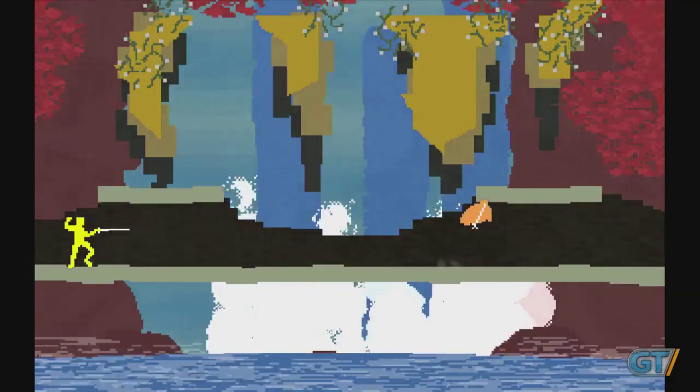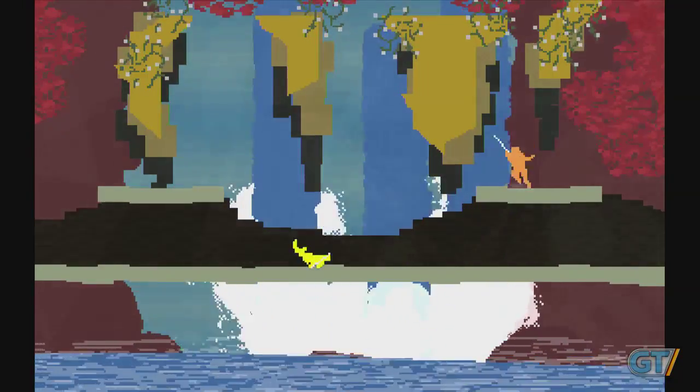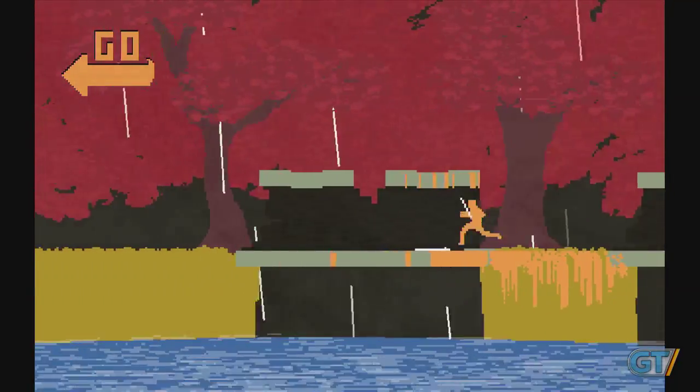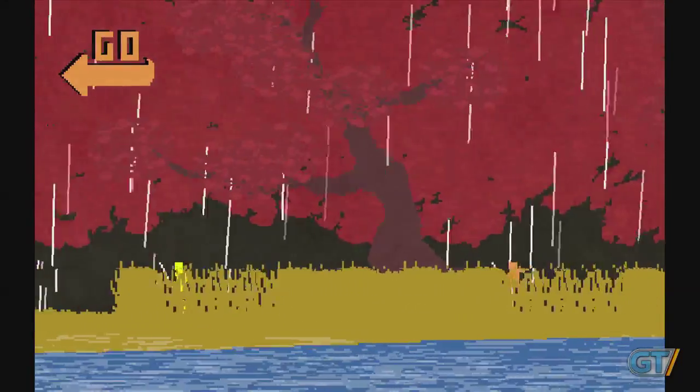Every match begins the same way. Two figures assume a fencing stance and engage in a duel to the death. Should the individual on the left prevail, he'll begin running to the right. Should the one on the right prevail, he'll begin running to the left. Your opponent will appear before you again and again, attempting to halt your advance, take your life, and seize the initiative.